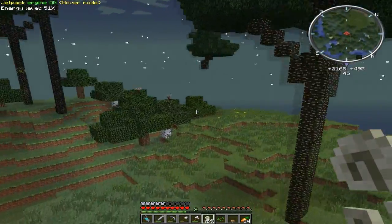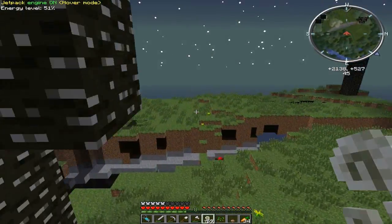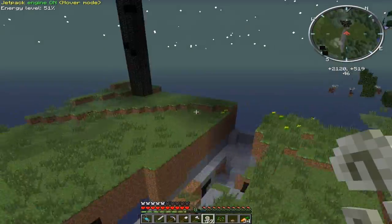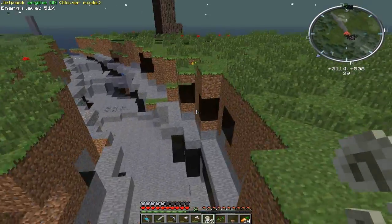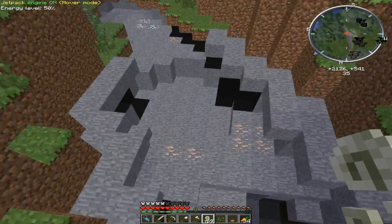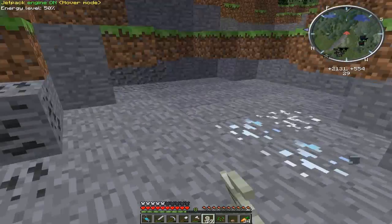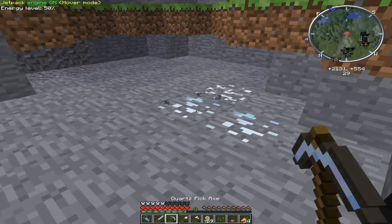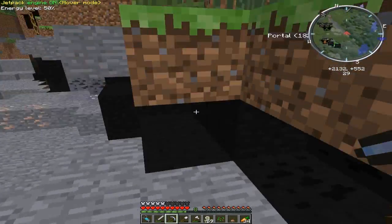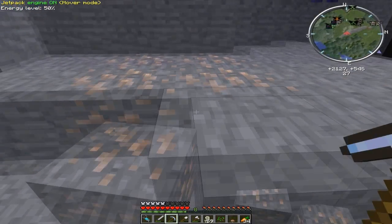I don't think we're gonna find a hydra, at least not right away. It's down here — this is a long ravine with a lot of iron in it. What is that? Oh, that looked like diamond — is it? No, that's silver. Alright, let's get this iron and then we're gonna get out of here for a while.